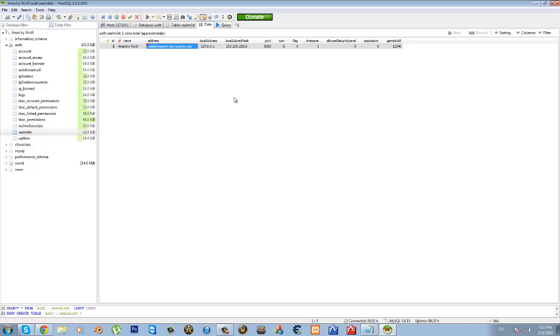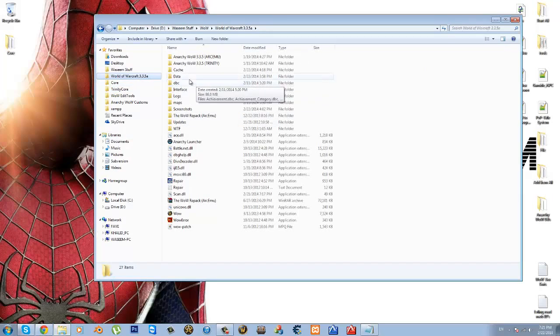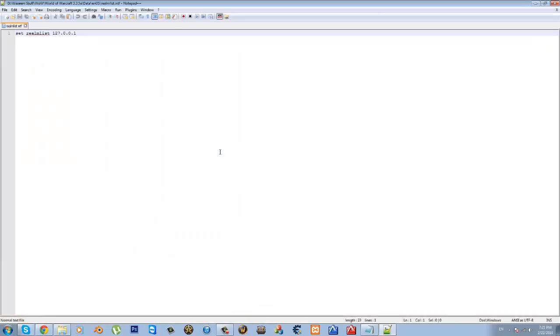We're basically finished. The last thing you want to do is hit the checkmark button to save. Then go to your Realmlist file, located in your World of Warcraft folder, inside the Data folder, then ENUS or ENGB depending on your client's region — for me it's ENUS. Open the realmlist file, right-click and open with Notepad++ or Notepad. Then set Realmlist to your host address — for example, spiderseam.servegame.com. Save and close.